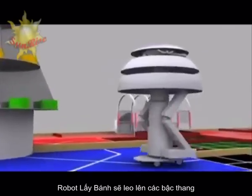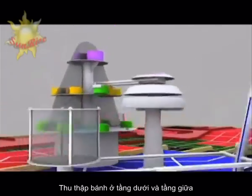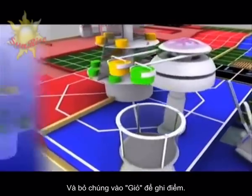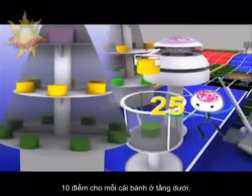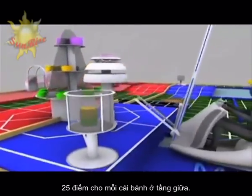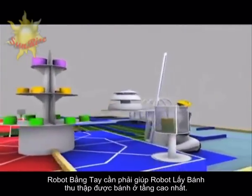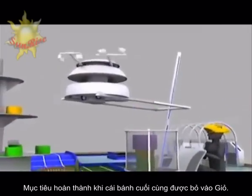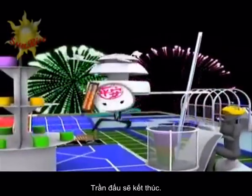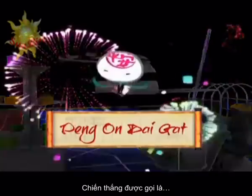The collector robot climbs up the stairs, collects the buns in the lowest and middle layer, and puts them into the basket to earn points. You score 10 points for each bun of the lowest layer, and 25 points for each bun of the middle layer. The manual robot lifts up the collector robot to collect buns in the top layer. After successfully putting the buns in the basket, the match would immediately end. This type of achievement would be called Ping'an Daigat.